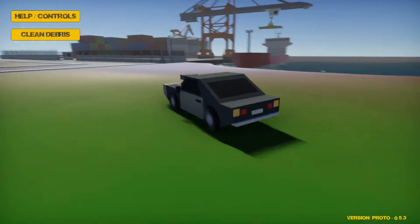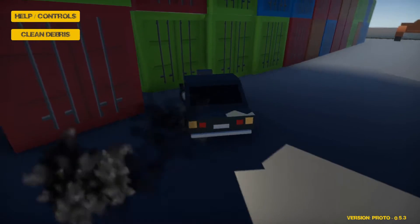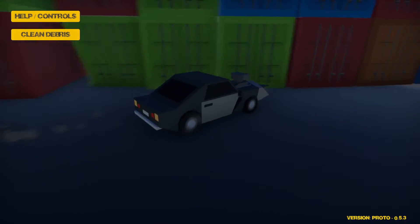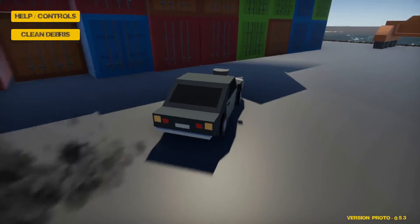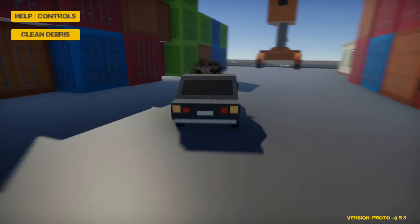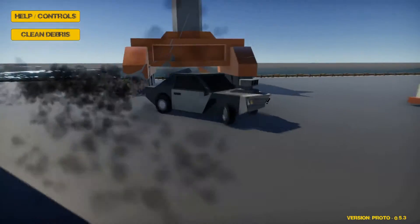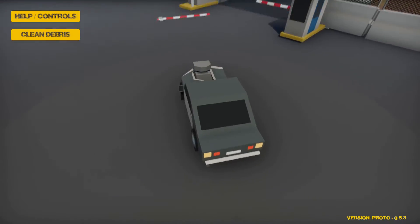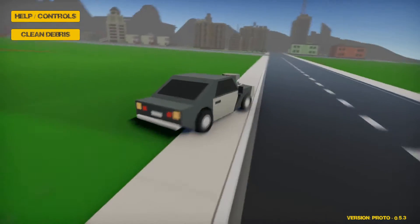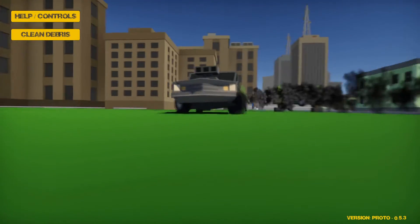Along with the new boats, I added a port area and the first set of new models I've really added since releasing the game publicly. Port objects will do exactly what you expect. Shipping containers are entirely made out of metal in real life, so they deform instead of fracture. For a lot of the destruction stuff I do try to reference real-world physics to some extent — though obviously I'm not totally accurate. There aren't a whole lot of videos out there of shipping containers getting obliterated by missiles.